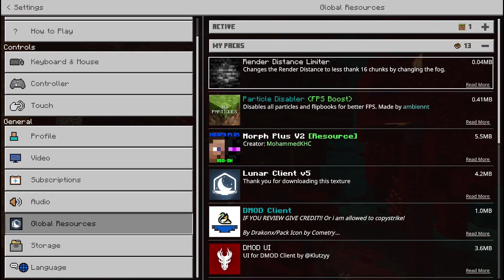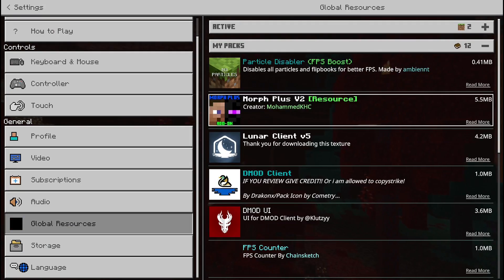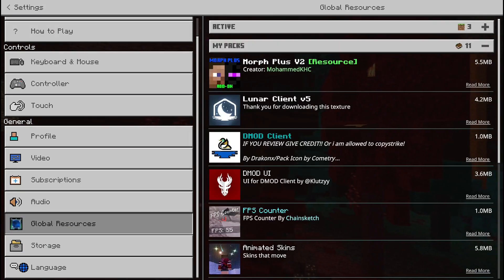First you'll have to download these two files called Particle Disabler and Render Distance Limiter. Now just head on to Global Resources and activate both of the packs.